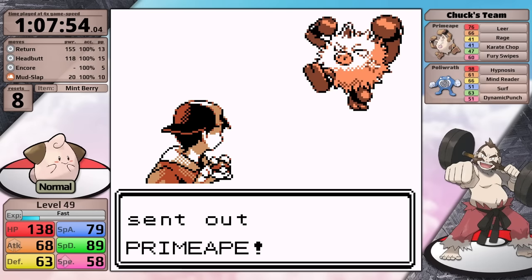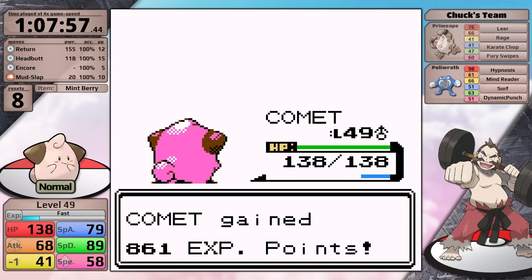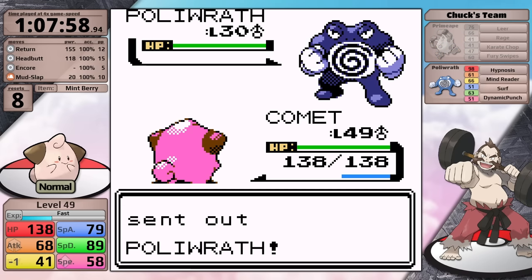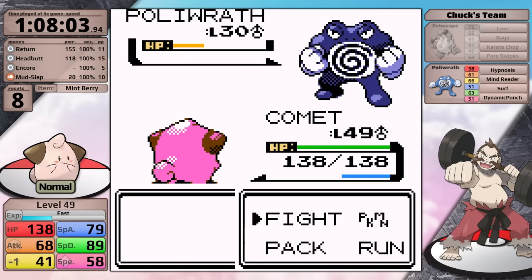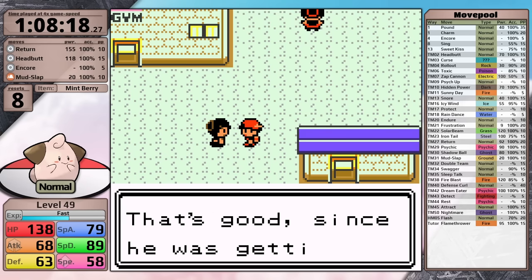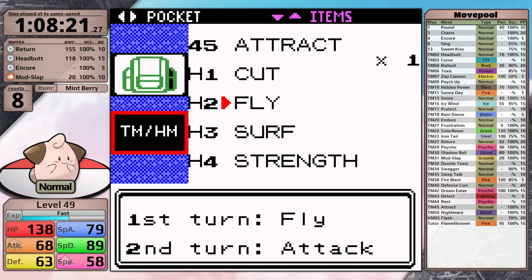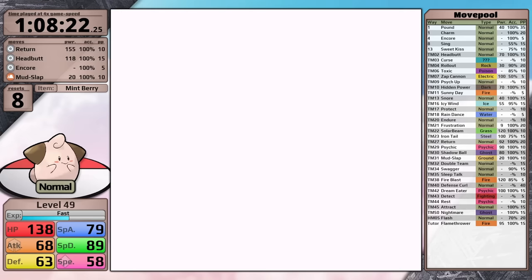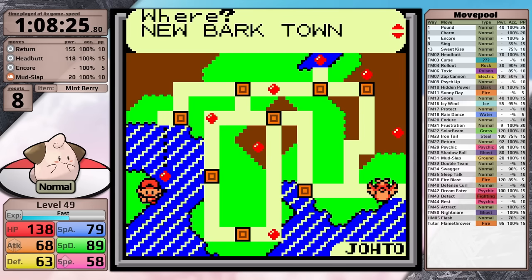First on Chuck's team is Primeape - it moves first using Leer lowering my defense, and then Return one-hits. Because of the defense drop, I think this fight is over if Poliwrath hits Dynamic Punch, but Cleffa is faster so I'm able to hit with Return, and then I dodge a Hypnosis and finish Chuck off. Outside of the gym, I talk to the character who I've realized is Chuck's wife - I had no idea she was supposed to be his wife for the longest time. I never clued into the fact that she says her husband lost to the player - I was always just really focused on the fact that she is calling him chubby.